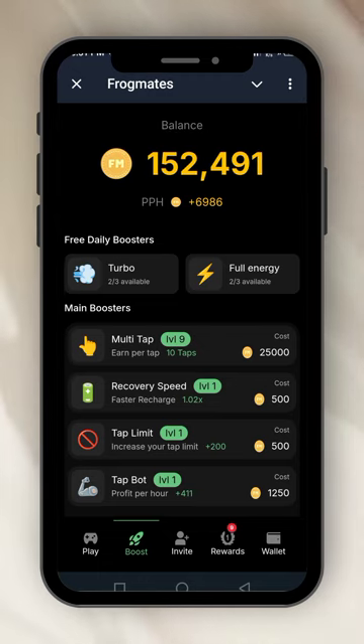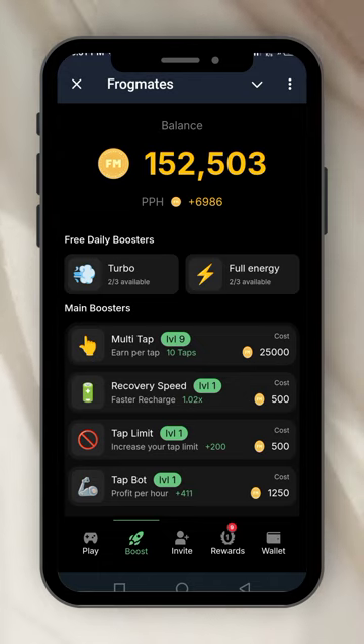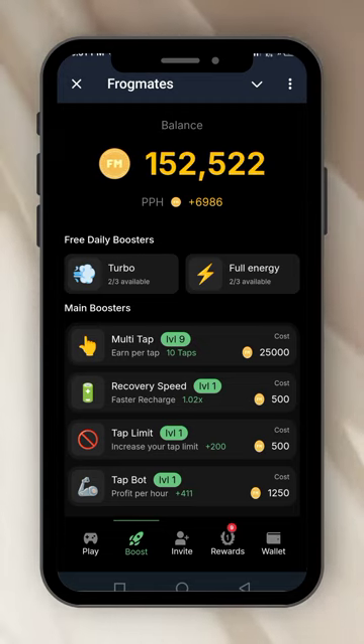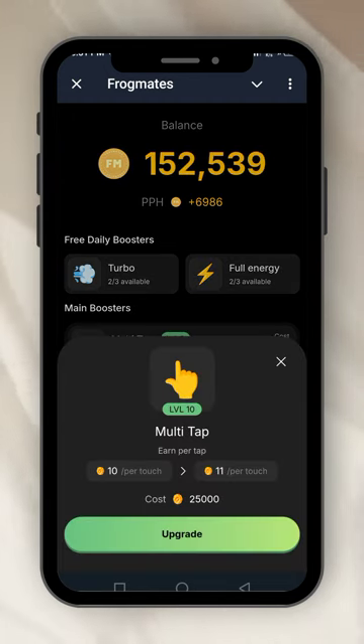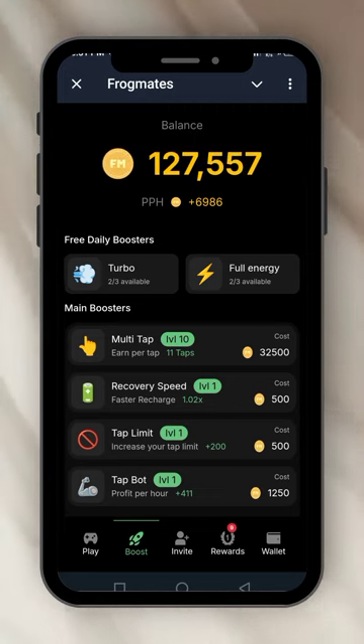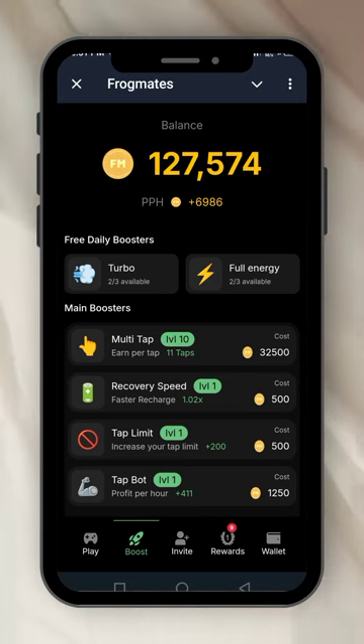If you go back to boost and you have enough coins and want to increase your number of coins per tap, you can click here. I have enough coins, so let's use 25,000 to increase to level 9 multi-tap. Click on multi-tap, it will say upgrade — click upgrade. It removes 2,500 from my coins, but now whenever I tap, I'll have 11 coins per tap.